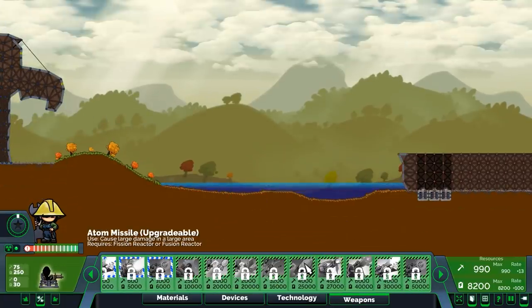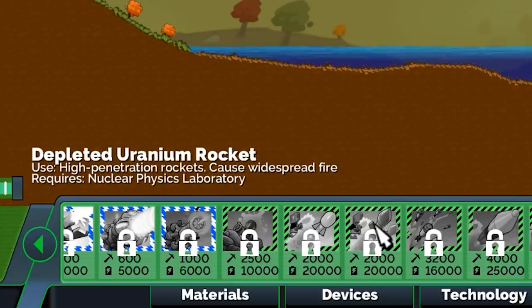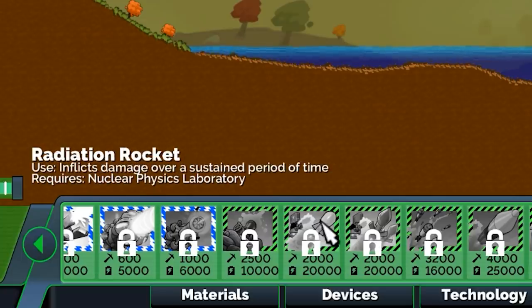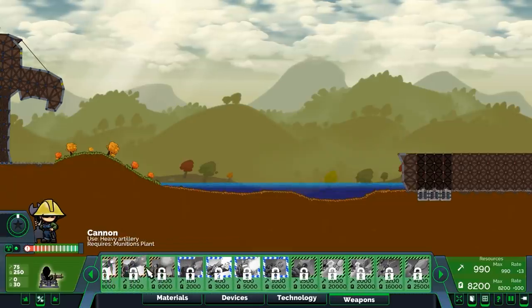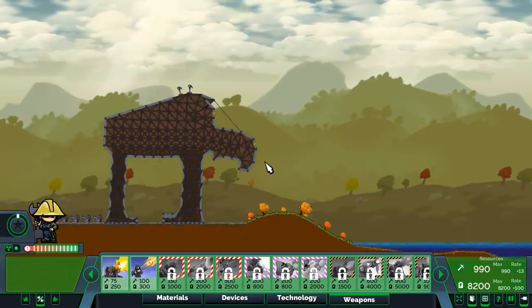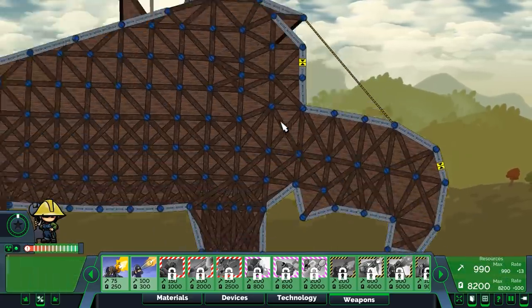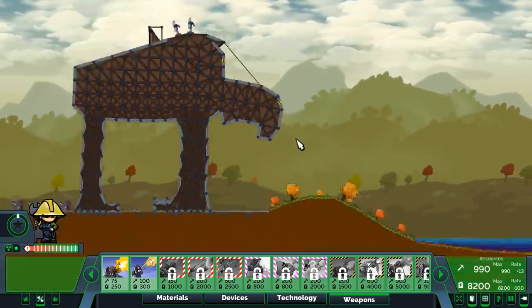I'm talking about everything — we have an atom missile, atom swarm, depleted uranium rockets, radiation rockets, dirty bombs — and then we've got all the regular boring weapons. Although there are some pretty cool ones in here, we ain't gonna play with those. Did the graphics look better to anybody, or have I just never zoomed in this much before?